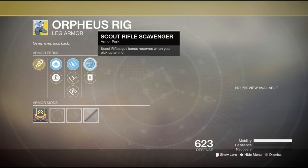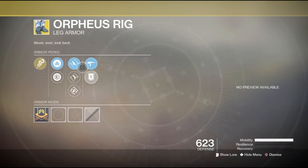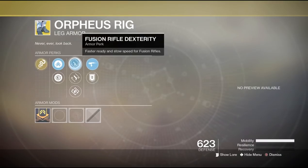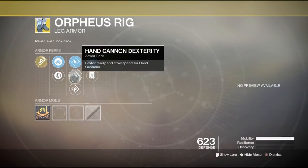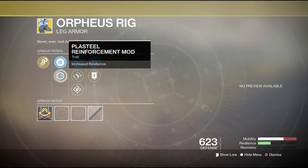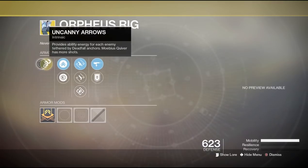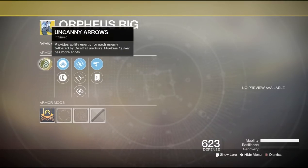These come with Scout Rifle Scavenger, Special Ammo Finder, Fusion Rifle Dexterity, Hand Cannon Dexterity, Outreach, Plastinal Reinforcement, and Mobility Enhancement. The special perk, Uncanny Arrows, provides ability energy for each enemy tethered by Deadfall Anchors. Mobius Quiver also has more shots.